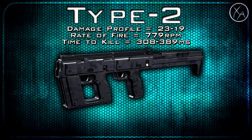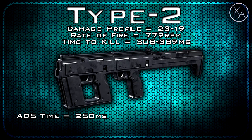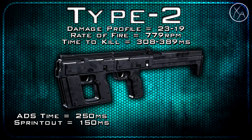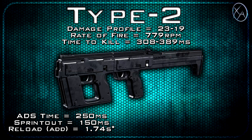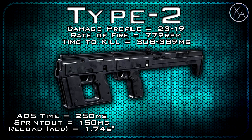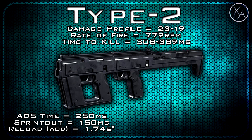Moving into aim down sight time, it's standard for assault rifles at 250 milliseconds. Our sprint out time is also standard at 150 milliseconds. Our reload add time is 1.74 seconds — I've got a little asterisk next to that because when you put this in akimbo mode it actually reloads about twice as fast.